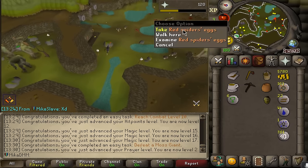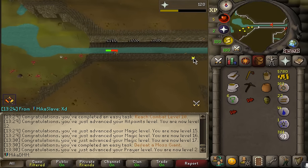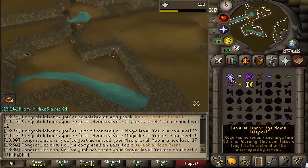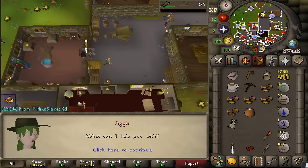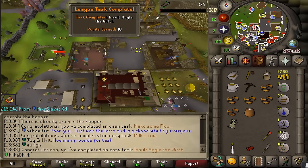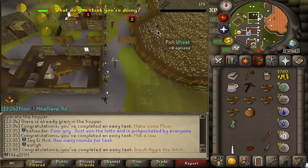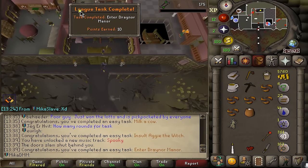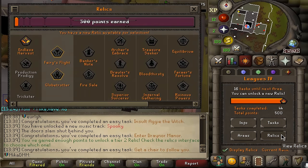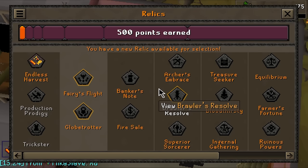Got a nature rune and an ensouled head - not bad, that's a task. Let's get a Rune Essence from the spirits. Teleported out safely. We milked a cow, made some flour, then insulted Aggie the witch in Draynor - she took my money but it completed a task. Speedrunning 20 points right now - entered the Draynor Manor and sat in the chair, and now we have enough points to unlock a new relic!